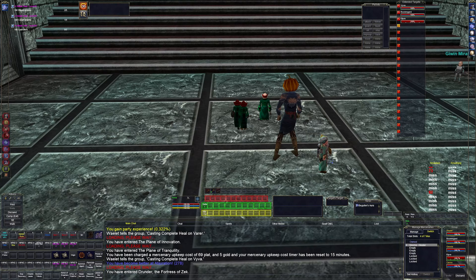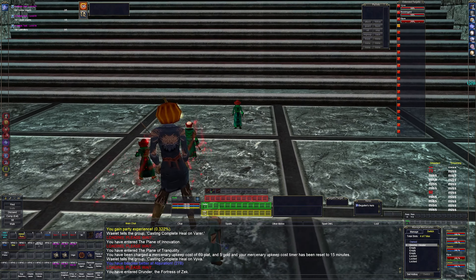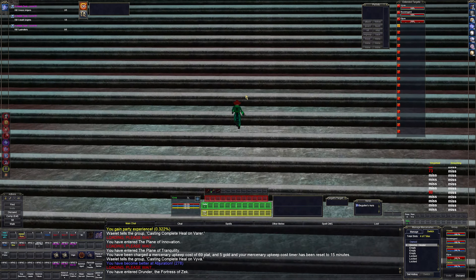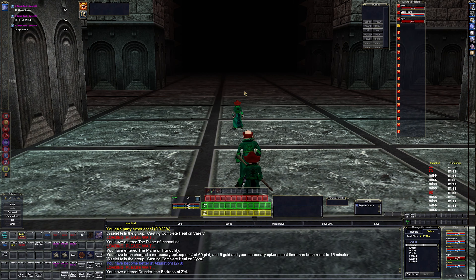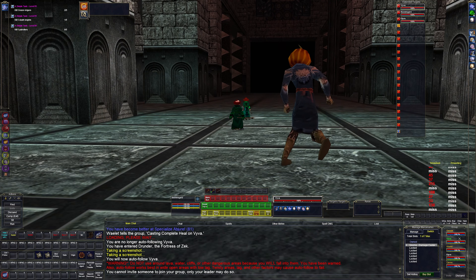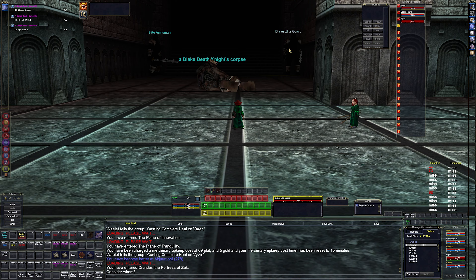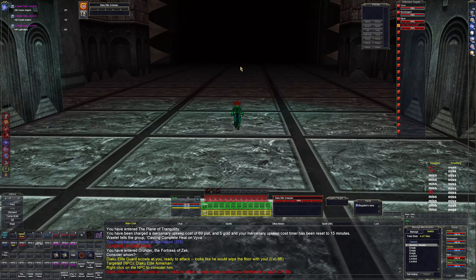I'm currently driving mostly from the enchanter. She just works better doing this. I tried doing it from the wizard and I was not having as much success. So what are these guys? They're yellow - what the hell.